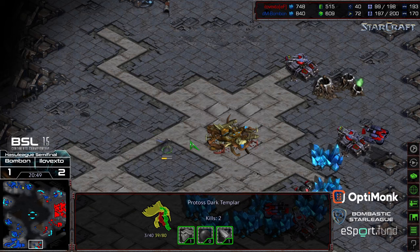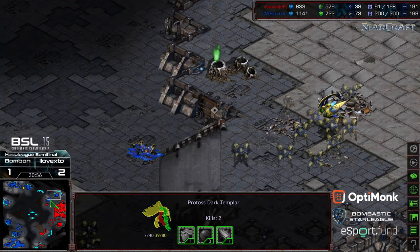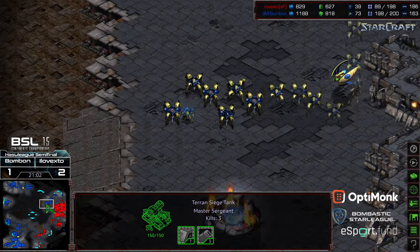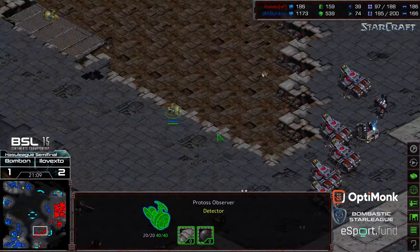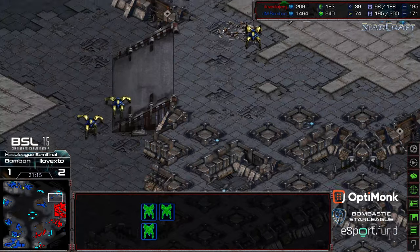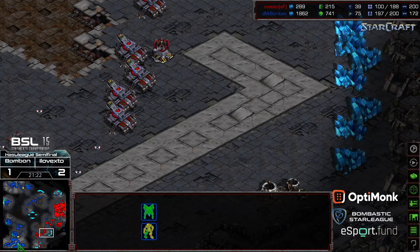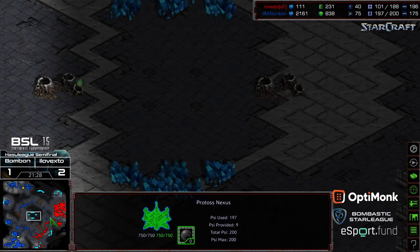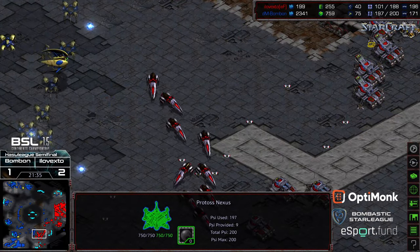The command center now being focused down — that is going to drop xto to a single mining base versus a slew of bases for BonBon. BonBon wiping everything out. SCVs trying to distance mine — it looks like another command center was floated out. xto in a lot of trouble, dark templar wandering in to clear out some troops. BonBon clearing out what's left in that upper right hand base — this is all but over. BonBon looking to go ahead and make his way towards the Hasu League finals. It would take an absolute miracle for xto to win now.